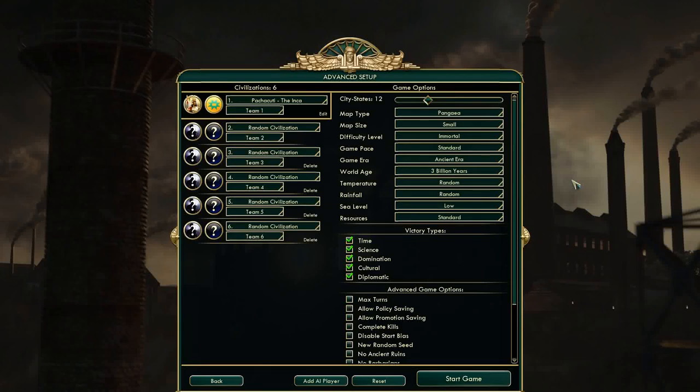Hello everyone, my name's Maxson. Welcome to my Civilization V Brave New World Let's Play. For this game, I'll be playing as the Incan Civilization. I really want to show off their abilities as much as possible in this Let's Play, so I've picked certain Pangaea map settings that should help me out with doing that.